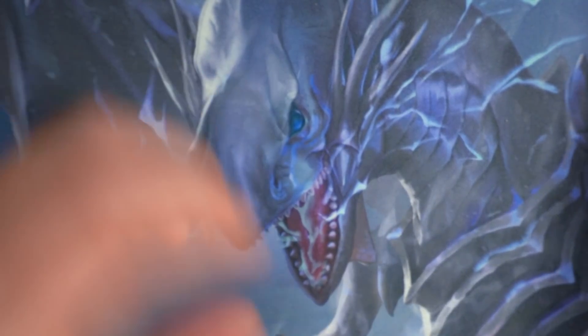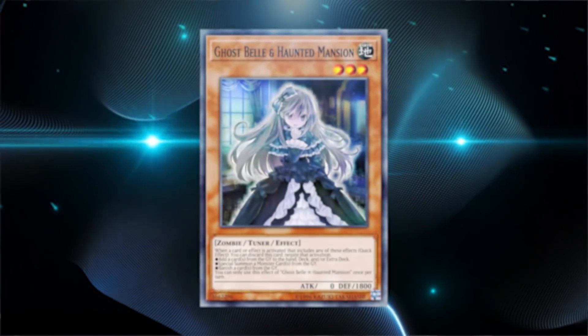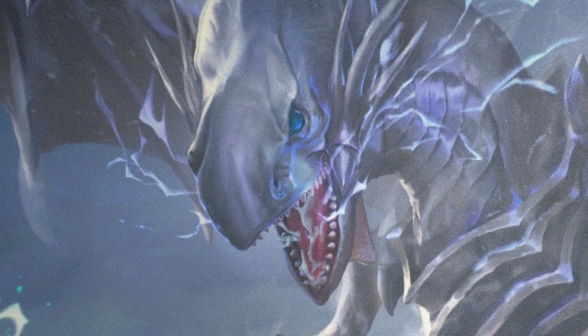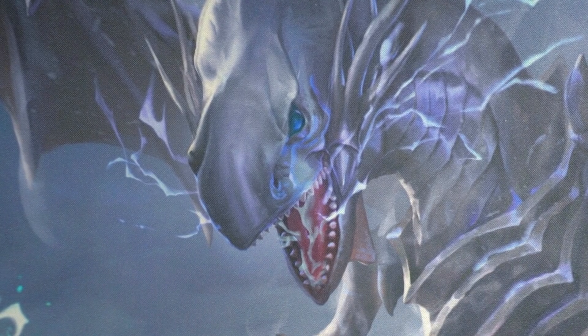Trap cards are all personal preference. Some cards you can consider include Ash Blossom, Ghost Belle, Artifact Lancea, D.D. Crow, or Droll & Lock Bird. You can also play a third copy of Blue-Eyes Alternative White Dragon if you want. Remember guys, this deck is all personal preference. My goal is to make Blue-Eyes as pure as possible. I'm not playing Guard Dragons — I don't want to play bricks in the deck. If you're playing Guard Dragons, you might as well just play Dragon Link. This is a Blue-Eyes deck — I want to prioritize summoning Blue-Eyes White Dragon on the field.